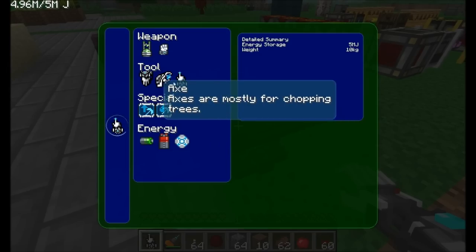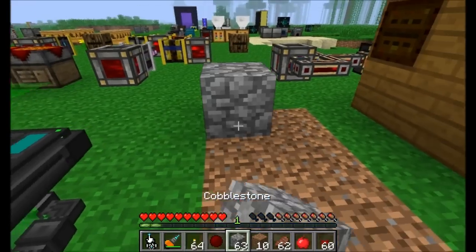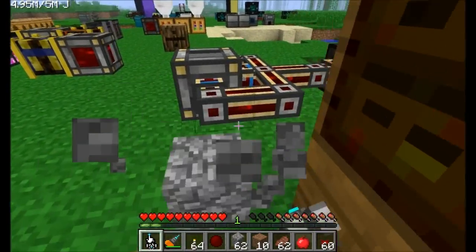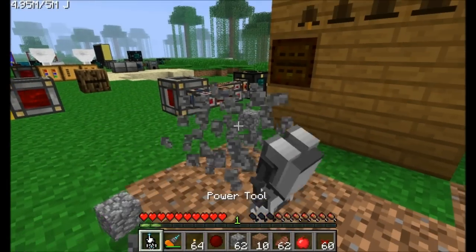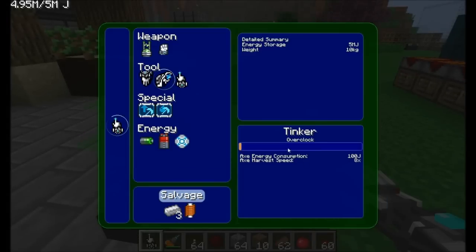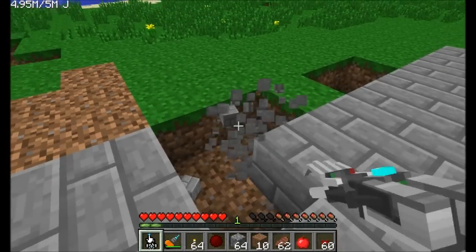The same upgrades can be made for pickaxes and axes. With both shovel and pickaxe installed and the tinker speed maxed out, it mines cobble almost as fast as — maybe even a little bit faster than — a diamond drill. We can also install the axe, and we're able to chop down trees just as quickly as we mine through dirt.